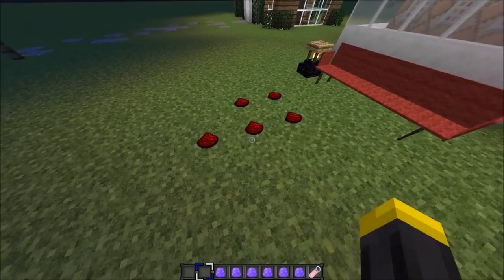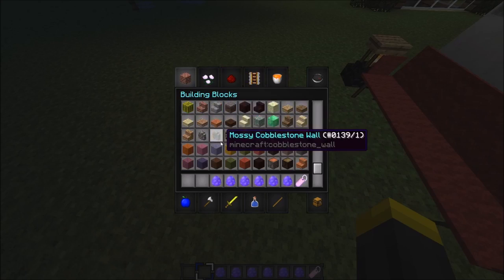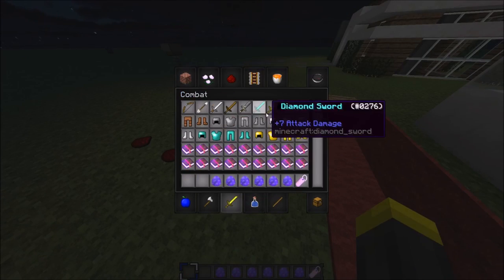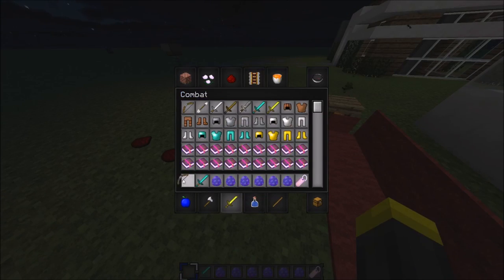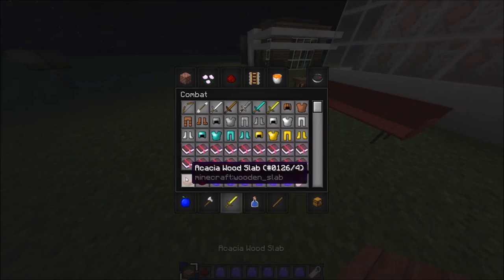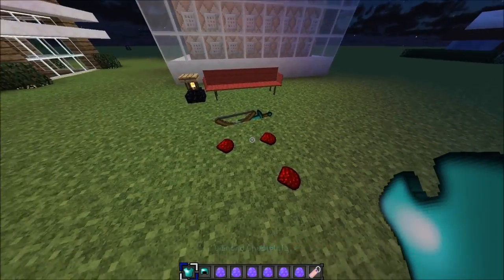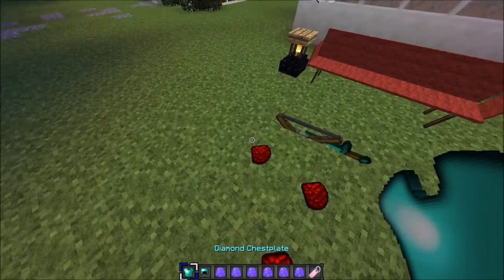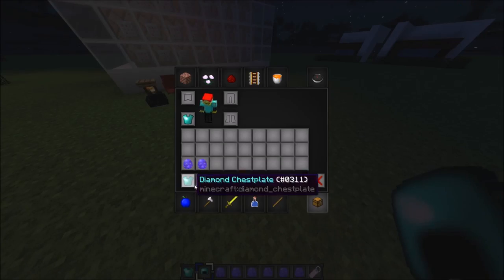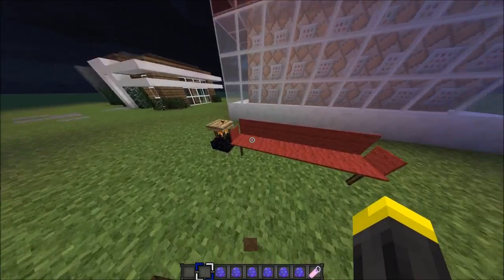Next is the item display — I thought this was so cool. You place it and it shows up as a display on the floor. You can take any item and swap it out — like a sword, a bow, a helmet, or a chest plate laying on the ground. That's just how cool this is.